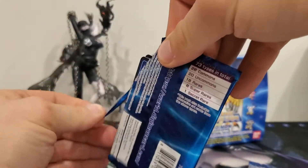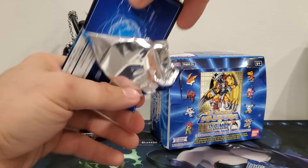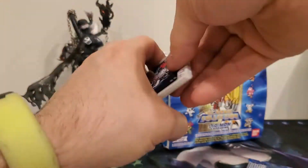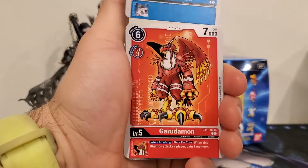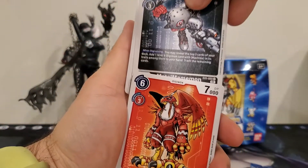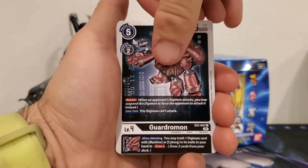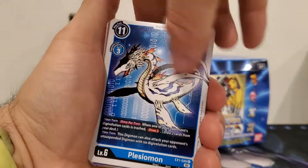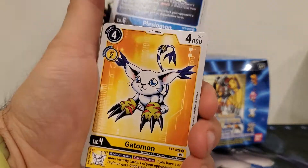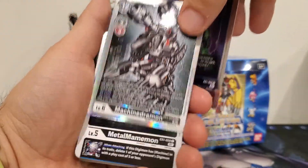So, second-to-last pack. We still haven't gotten the secret rare — we've gotten the two parallel rares. So unless this box is super lucky and we get a strange pull other than the secret rare, we're only missing the last card in this set that we haven't pulled from these two boxes. We got Metal Mamamon, Gomamon, Garudamon, Salamon, Gardramon, Zudamon, Unjumon, Phoenixmon — that was a super rare — Plessiomon, Gautamon, Ogremon, and Machinedramon. There's the secret rare.